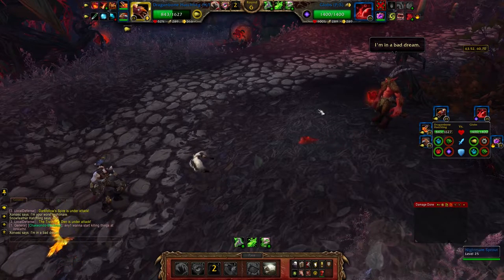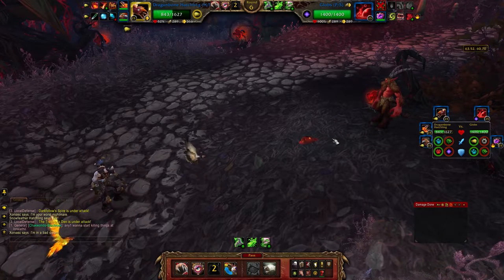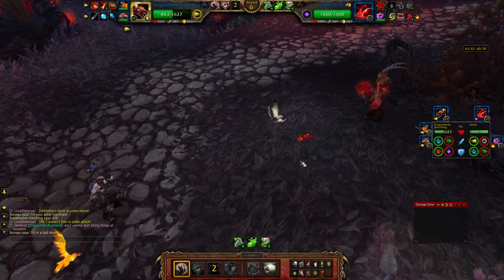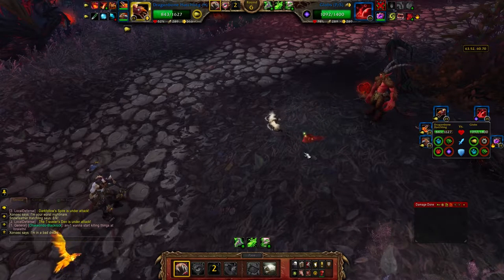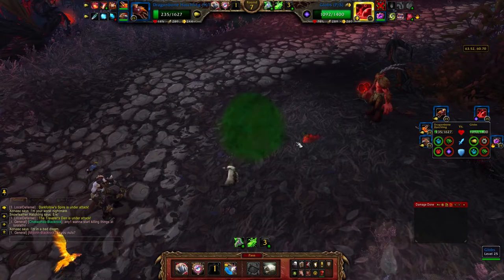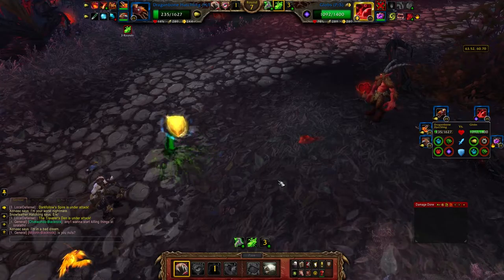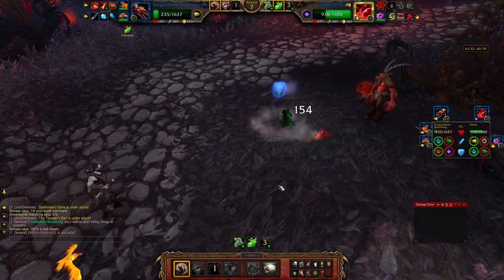On his second pet, he's got two moves that are really strong versus flying, so I figure I'm just going to get as much damage in as I can before I die. He does 600 damage to me, then hits me with Acidic Goo, and I get one more hit in before he kills me.